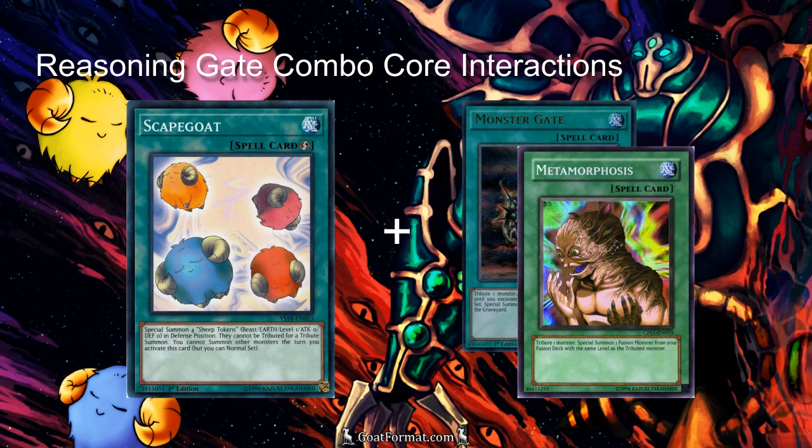Another potential interaction with this deck is Scapegoat. Not all Reasoning Gate decks play Scapegoat, but the ones that do like it because you can combo it with Metamorphosis — a lot of people are doing that. But here we can also combo it with Monster Gate. So if you open something like Scapegoat and two Monster Gates, you can use the first two Goat tokens to block a couple of hits and give you some time to draw into combo pieces, and then with the remaining tokens you can just Monster Gate them off, which is pretty cool.